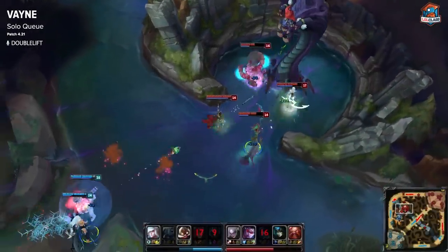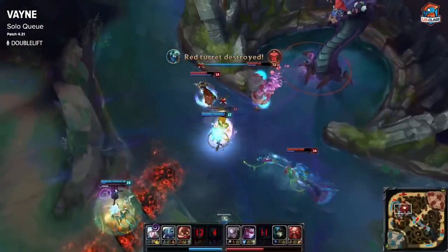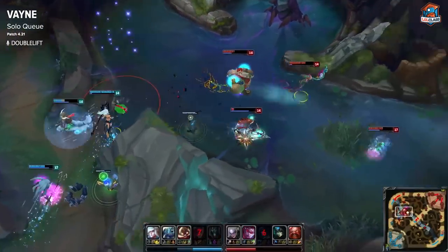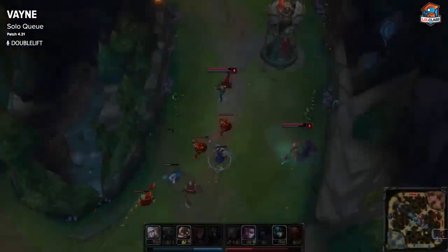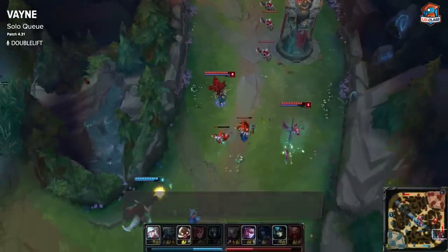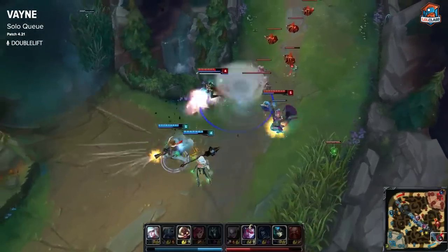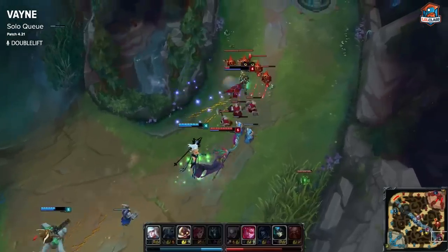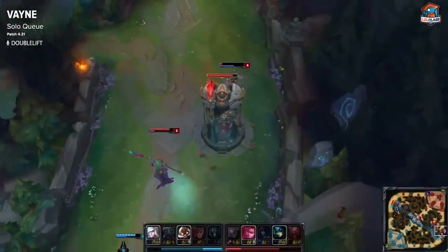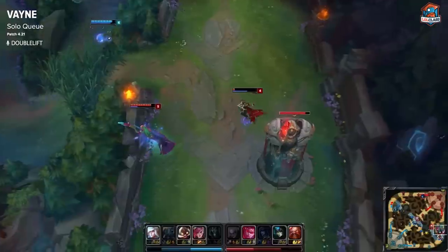Vayne right now is not very good in solo queue meta. Patch 4.19 is not a great patch for Vayne because she doesn't really get any big advantages, as opposed to the OP picks right now, which are Corki, Graves, and Lucian. You want to stray away from playing Vayne into these bursty, high-damage AD carries because that's exactly what beats Vayne in lane — champions with direct nukes, such as Corki, Graves, and Lucian. She's actually super weak right now, so I wouldn't recommend playing her in solo queue.